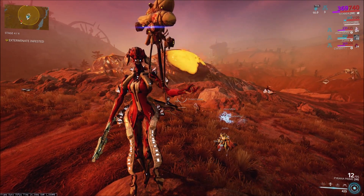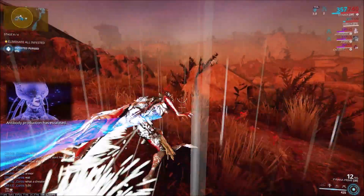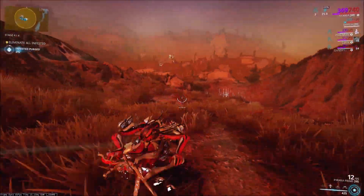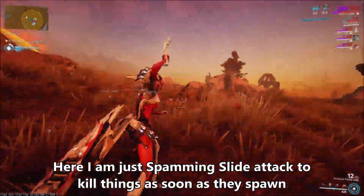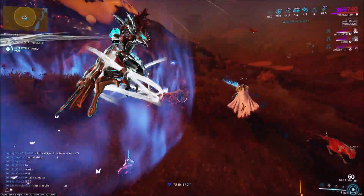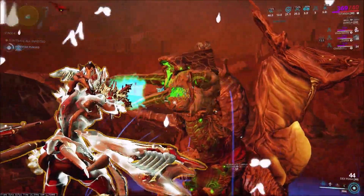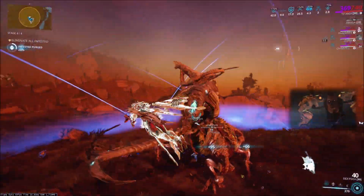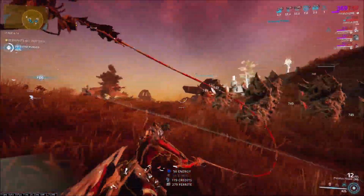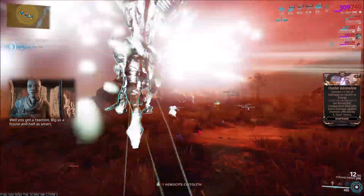Once the drone reaches the boil, the last phase starts. The first 25% to get to the first Hemocyte is going to be the slowest part. In later runs we tried using nuke frames like Mesa or Saryn to speed up getting to the first 25% marker — when we swapped those in, we swapped out the Nova, which we found wasn't too necessary since we were killing so fast. Because we were running three corrosive projections and three coaction drifts, we had 100% armor strip. You'll also notice that the Hemocyte can be buffed by other infested, so make sure you're taking out Disruptors in addition to the Hemocyte.